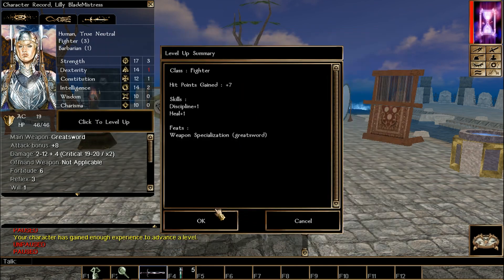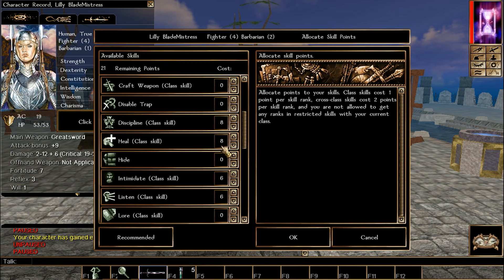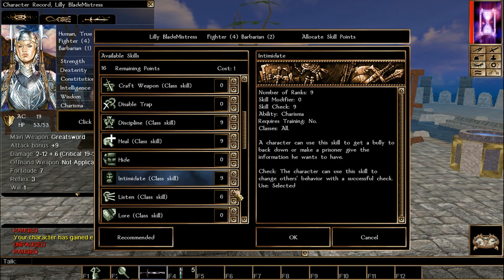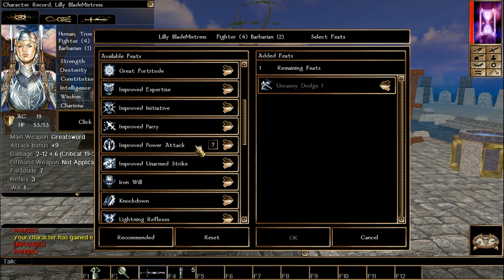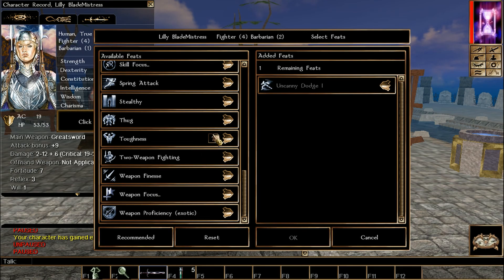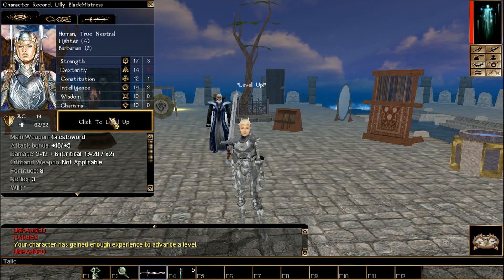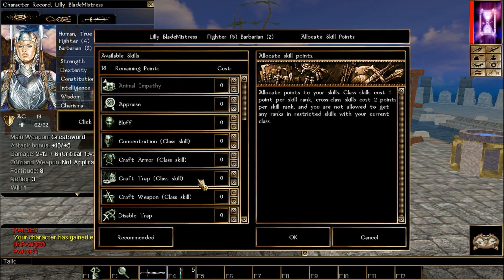Weapon Specialization — I picked Greatsword because of the burst damage. You can pick any weapon you want; exotic weapons take an extra feat. Now we're doing the Barbarian level again. Same thing: Discipline, Heal, Intimidate, and Listen. Leave Spot alone — we're saving that for the Weapon Master. For the feat, I wrote down Spring Attack. We pick that because it's one feat away from Whirlwind, and we need Whirlwind to unlock the Weapon Master. So now Intimidate is unlocked.